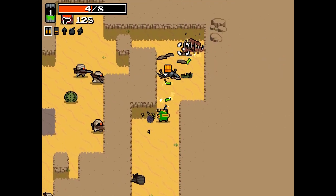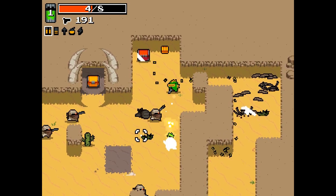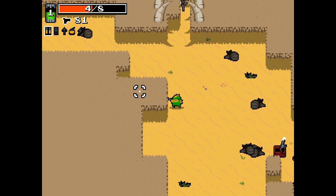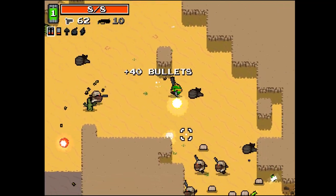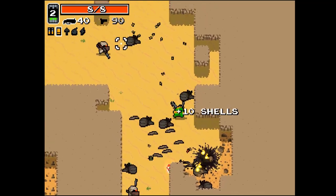In addition to rads, enemies will also occasionally drop ammo packs, which will give you ammo for your primary or secondary weapon. Enemies will also occasionally drop health packs to restore 2 HP — they will only drop them if you are damaged. It should be noted that the game actually balances itself based on what ammo you have. For example, if you're low on ammo, the game will actually give you more drops.